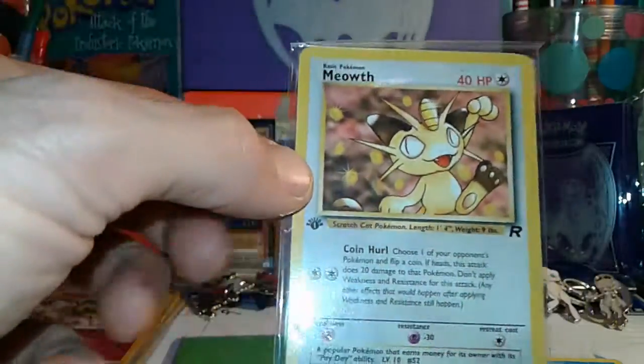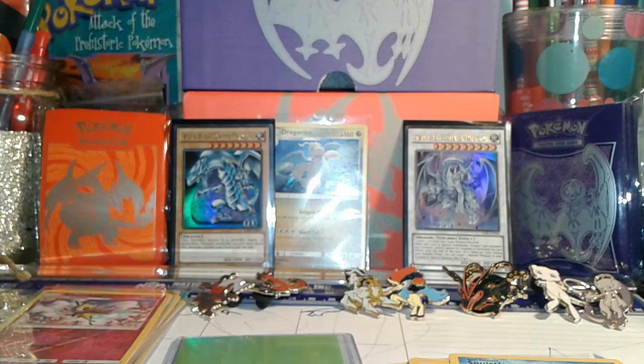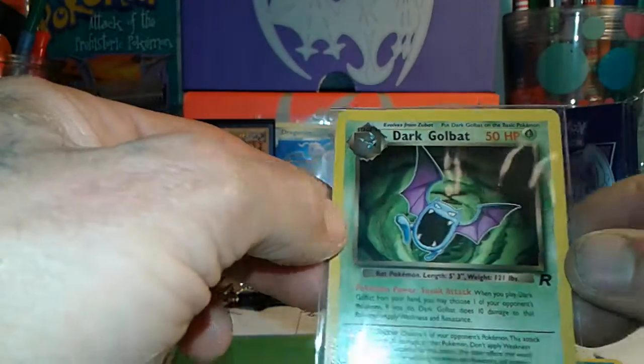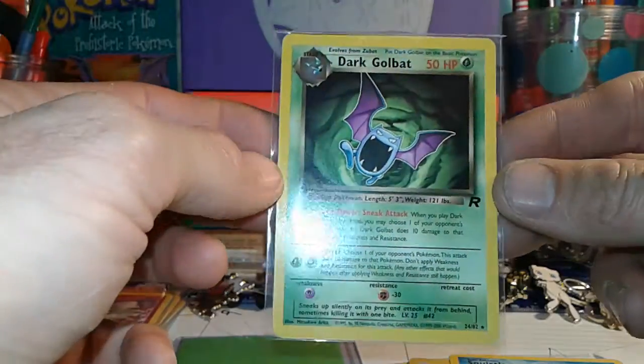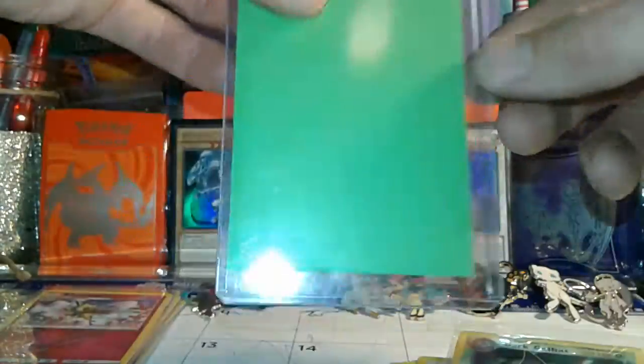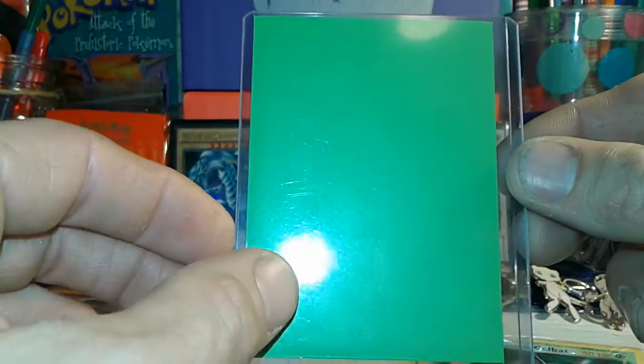Oh, a First Edition Meowth! That's a common, but sweet — it's First Edition. And here's a rare: Dark Golbat! Nice. Dark Golbat is a rare. And the foil, guys — this is what we were waiting for. So here we go, what can it be? What foil shall we get?